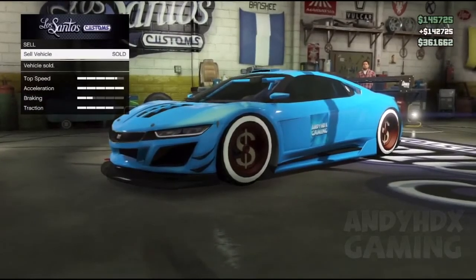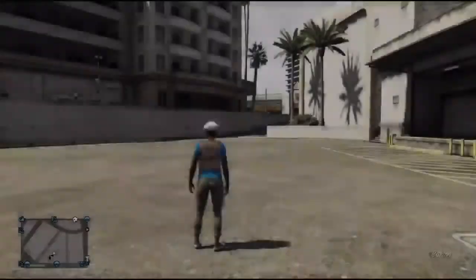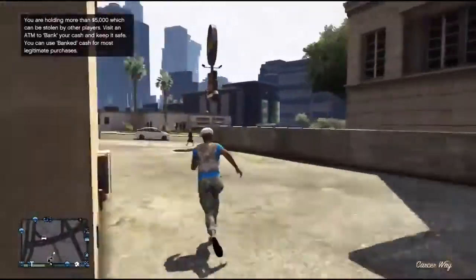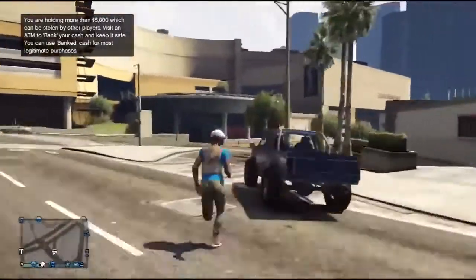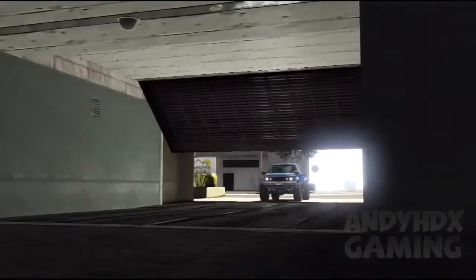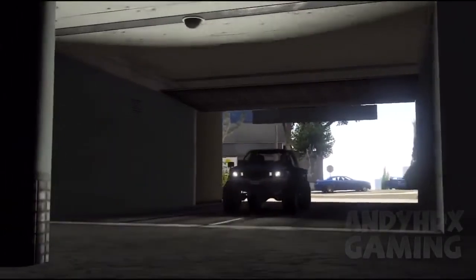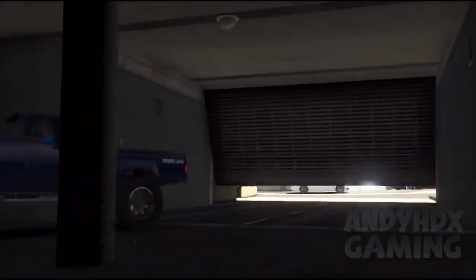Just wait — you can see there's a loading screen. After that you can sell it at full price. When you do sell the car and spawn outside, go to the Rebel that has spawned near you, take it to the garage, and drive it in. The car that you sold in Los Santos Customs should be there.